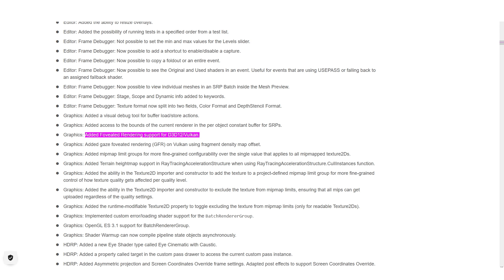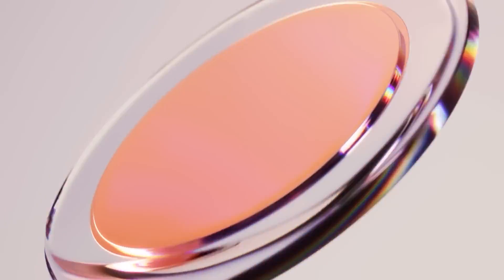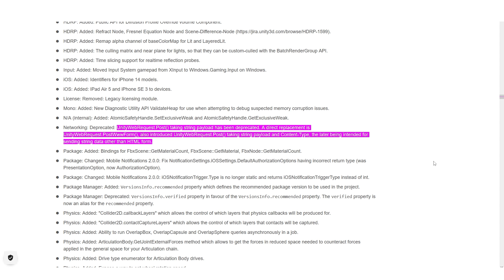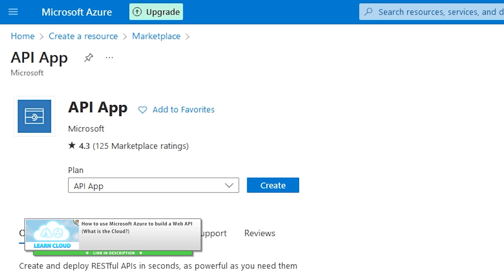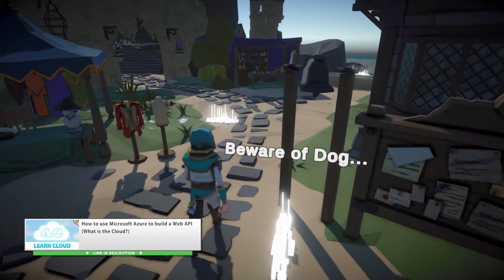They added foveated rendering support — I think this one is related to them adding PSVR2 support, which I believe has foveated rendering, and I think the Quest Pro does as well. This is going to be a great feature, especially for VR and AR in the future. As usual, there's some more performance improvements when entering and exiting play mode. The Unity Web Request class got a much needed upgrade — previously it only supported sending forms, you couldn't send regular JSON without using some tricks. Thankfully, now this class is nicely standardized, so if you want to send some JSON you no longer need to search for workarounds like I did.